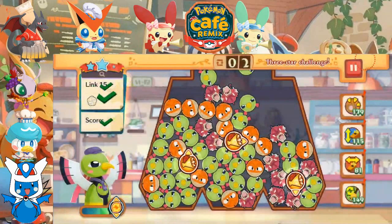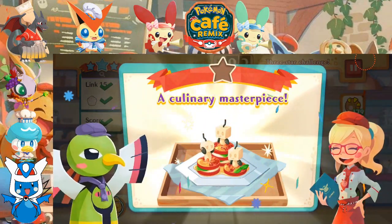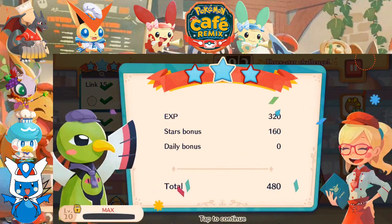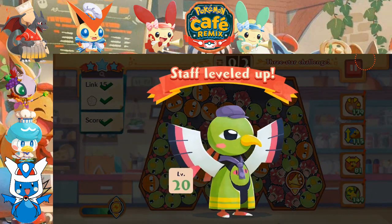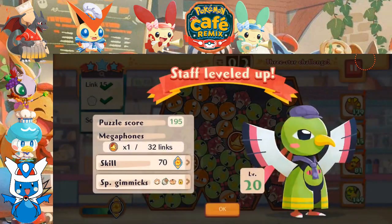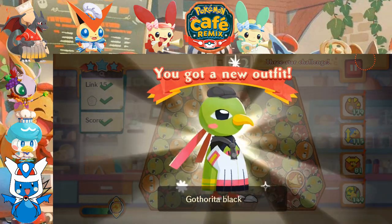With two moves to spare, we are serving up a Capri Salad. It is a culinary masterpiece and a successful training session. With that, Zatu is growing to level 20, getting additional salt shakers, and Zatu now has the Gotharita Black Outfit.